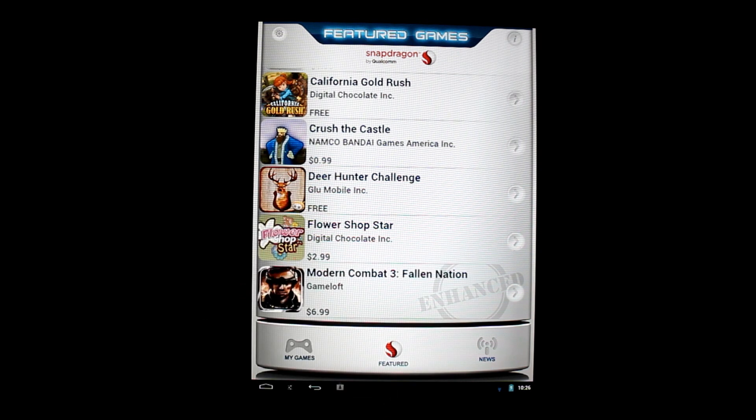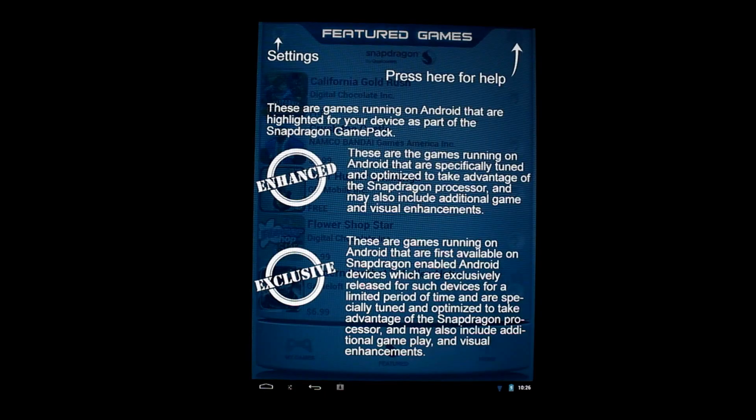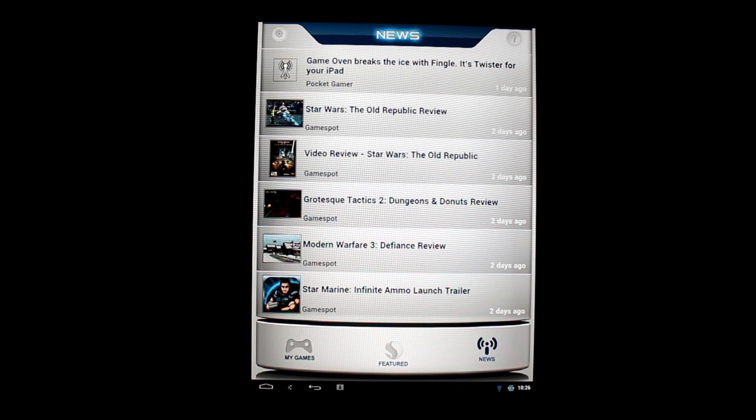I don't believe it's going to be exclusive like the Tegra stuff was, so I'm sure all of these games and apps will run on a non-SnapDragon device, but it's using this as an example. There are enhanced games, and there will be exclusive games as well. As it stands right now, Modern Combat 3 seems to be the only one that gives us anything special out of this portal. News is supposed to give us gaming news — I'm sure there will be reviews and information on new apps and games as they come out.